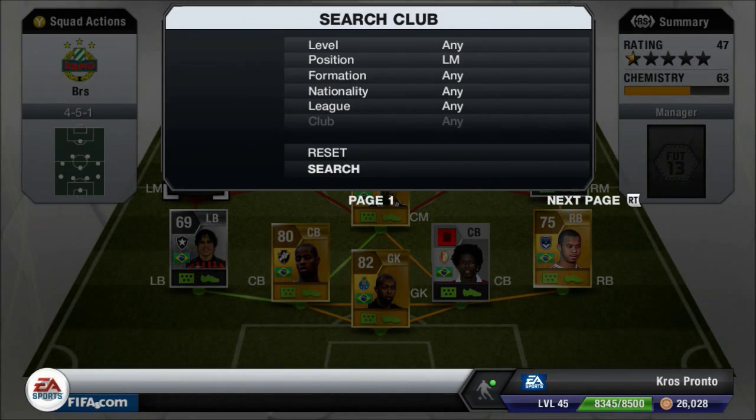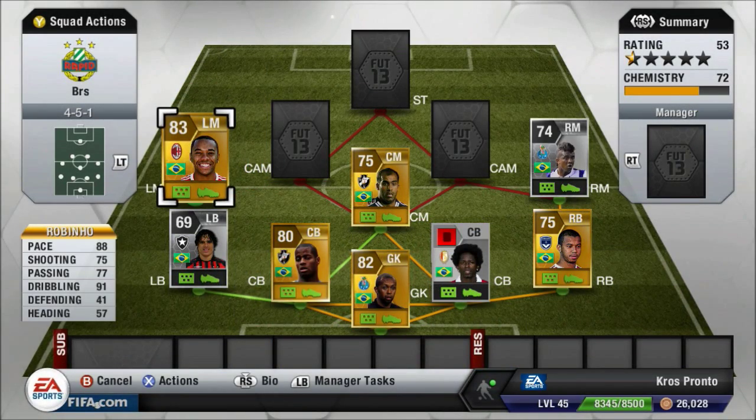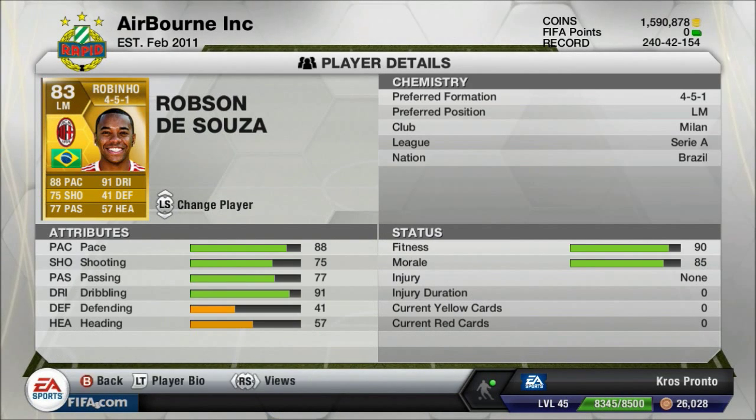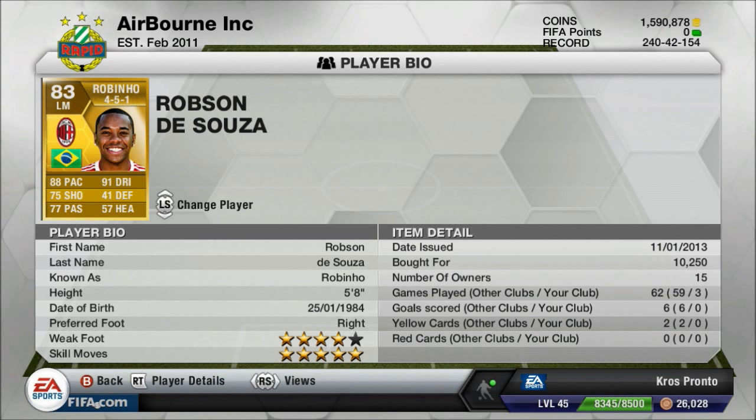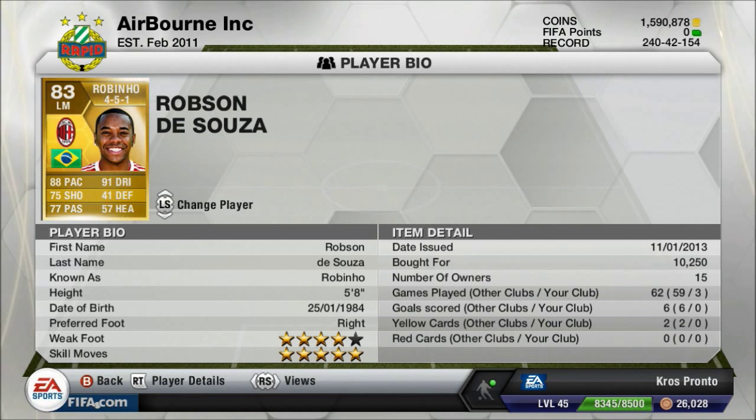At left-mid we have Rubinio — a great all-round player with 88 pace, 91 dribbling, 75 shooting, and 77 passing. Just over 10k coins, though he might be a bit cheaper now. Five-star skill and four-star weak foot. He's five foot eight — hasn't got the best shot, but as a left-mid he's just there for crosses and getting in when needed. Great player all round.